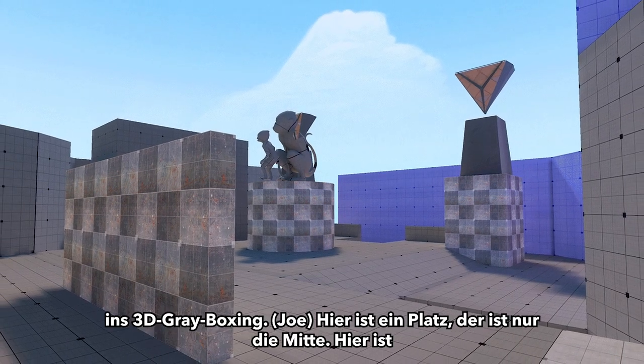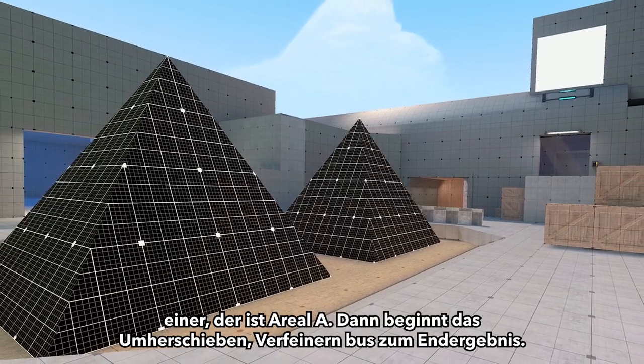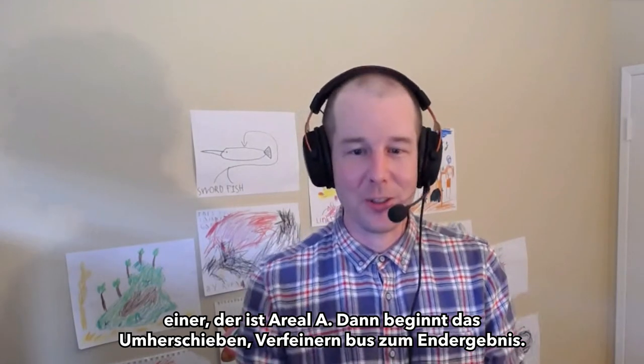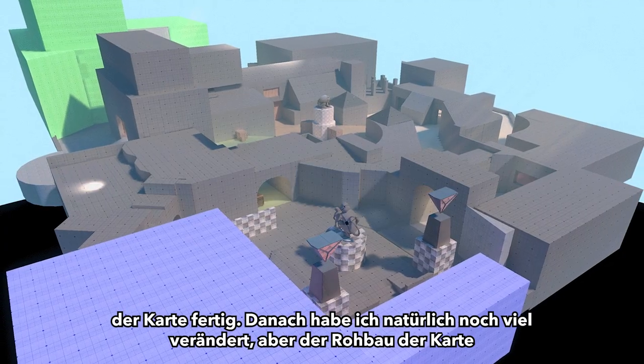I actually jumped right into the 3D grayboxing. Here's a big square — that's mid, that's all it is. Here's another big square, that's A site. And then you start shifting things around and refining, getting closer and closer. I think in one weekend or a few days, I actually had a first pass of the entire map.